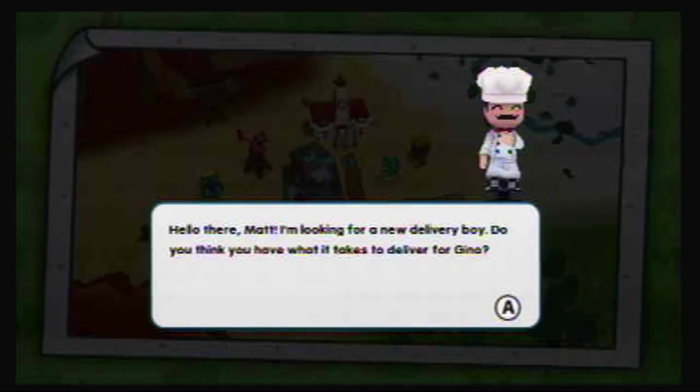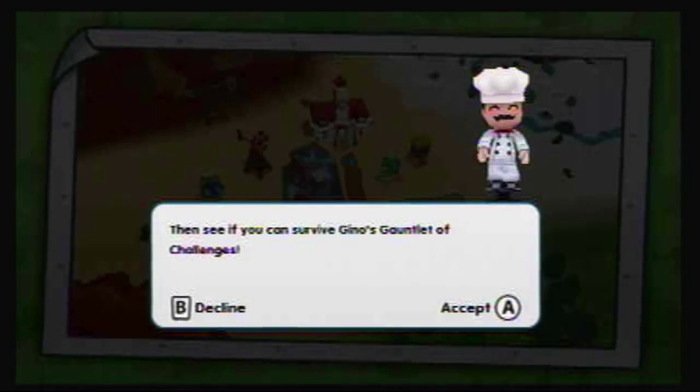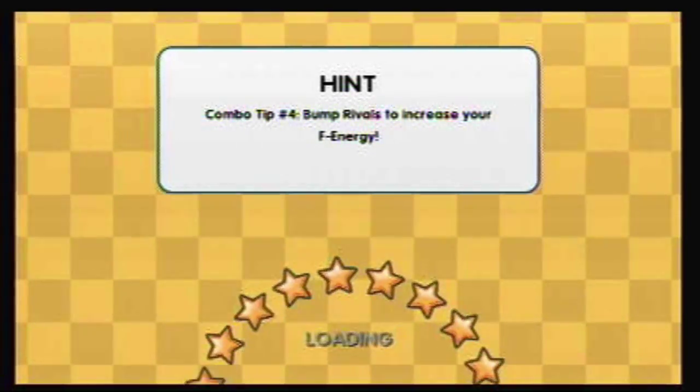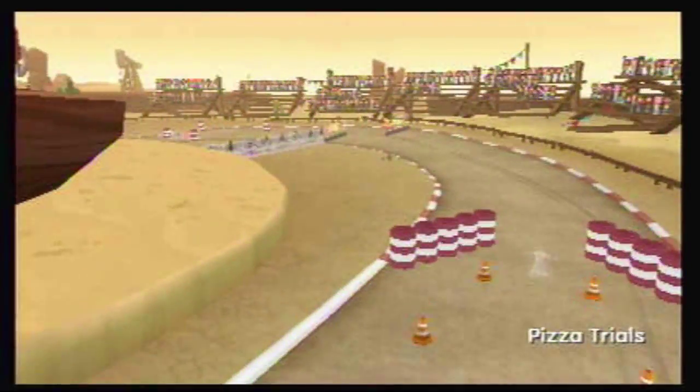Hello there, Matt. I'm looking for a new delivery boy. Do you think you have what it takes to deliver for Gino? Then see if you can survive Gino's gauntlet of challenges. That doesn't sound very safe — I don't want to die, Gino! Pizza trials, okay.